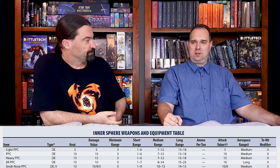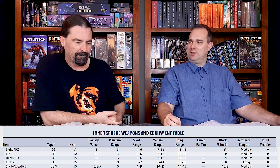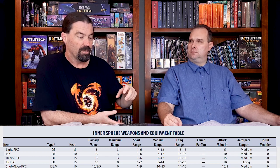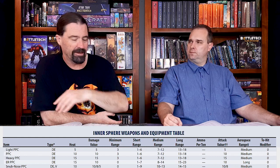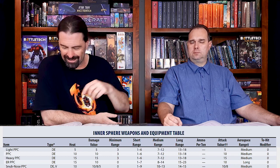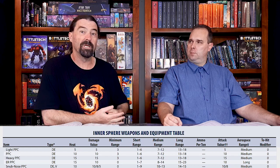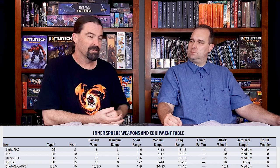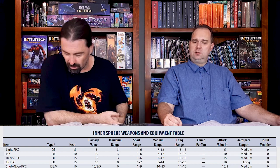A head has a maximum of nine armor, so you're going internal — you're going into a juicy pilot in there. Missile boats and things that operate at long range with missile weapons or even autocannon weapons often have fairly light armor. So 10 points of solid damage straight to one location can ruin your day. And things like an Awesome where they've got two of them — that's 20 points of damage. If you hit with both, you've got to do a piloting check to fall over.